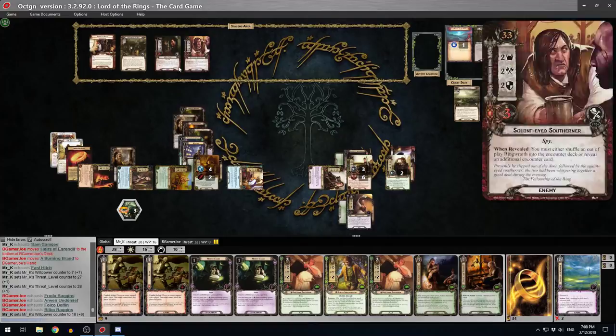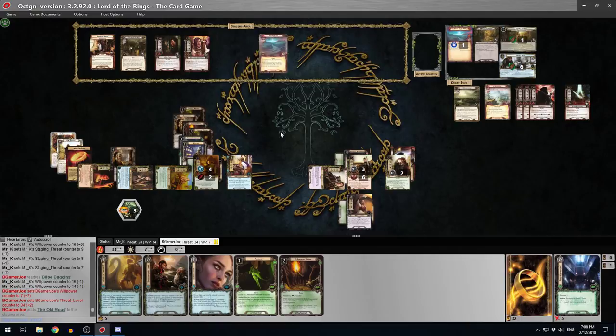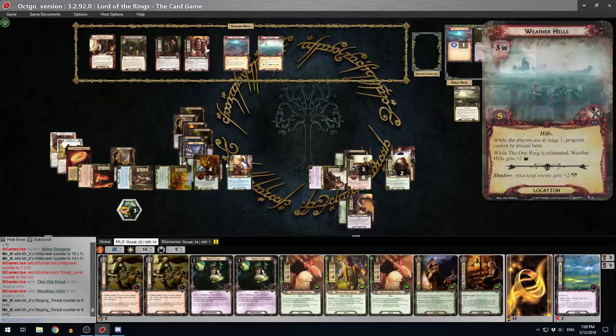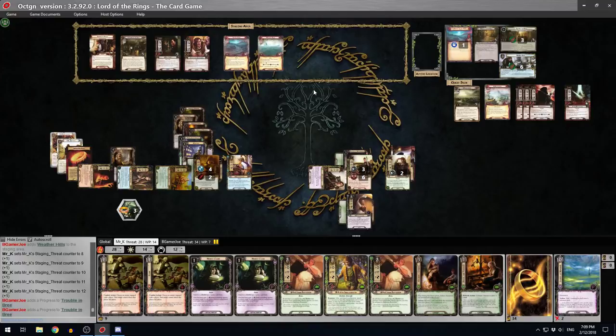I've got seven willpower, I'm going up by two. Looking at seven out - a Blade Tip surges with Doomed 1 and also an Old Road appears - two threat and three threat from Weather Hills since the ring is not exhausted. So we make two progress. I think we've got to go to the Old Road - anchor to the Weather Hills? Nope, go to the Old Road.